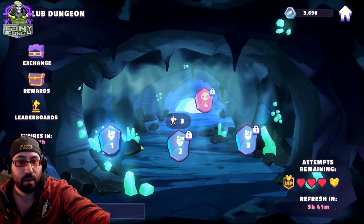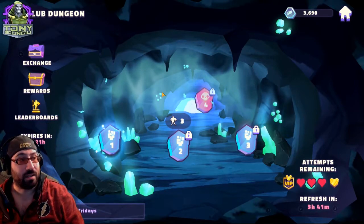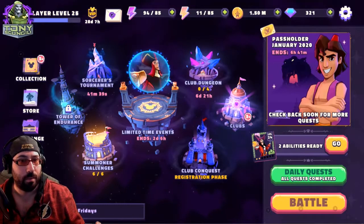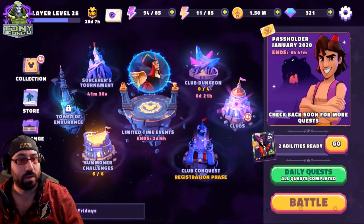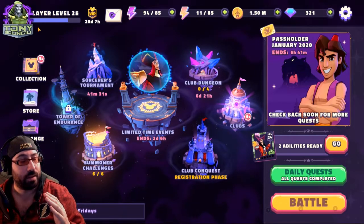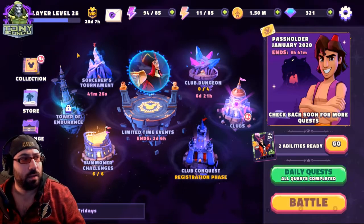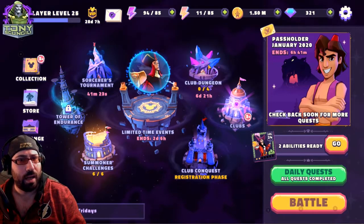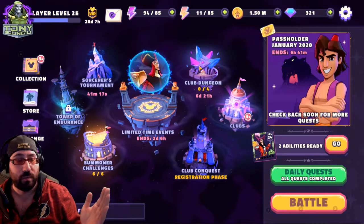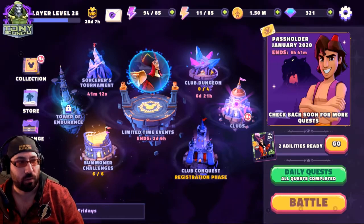Club Dungeon is the raid equivalent of the game, where you fight through a dungeon as an alliance. The further you get, the more rewards you receive. You always fight through the same nodes, but every time someone clears a node, they pick a doorway to progress through. If they pick the correct doorway, they progress immediately; if not, they wait for someone else to find it. Once you've picked the incorrect doorway, it's permanently removed.